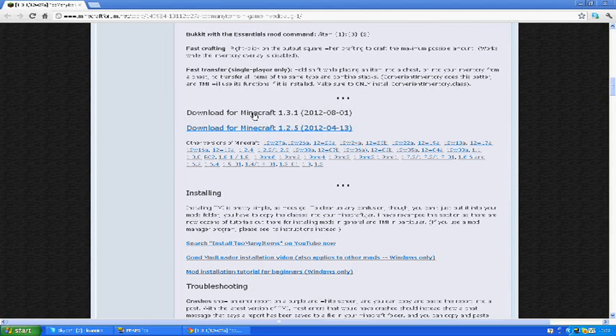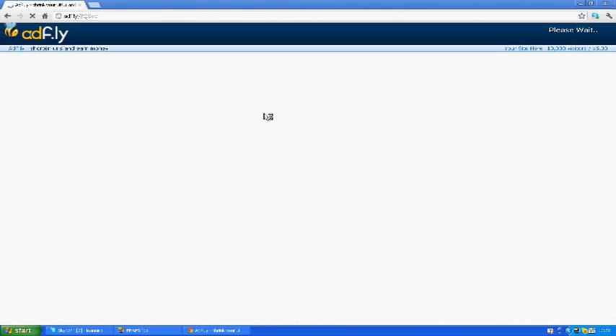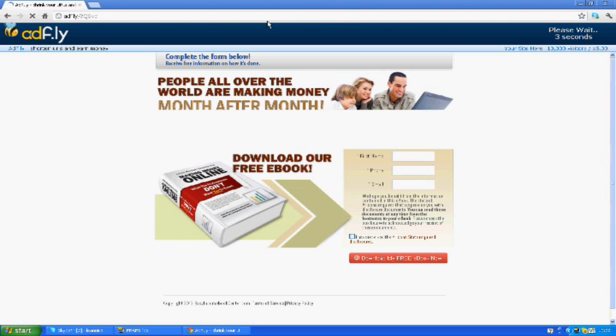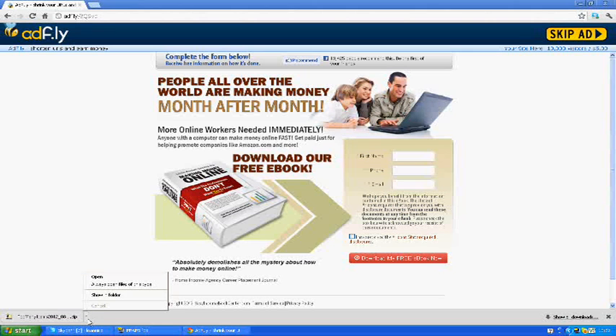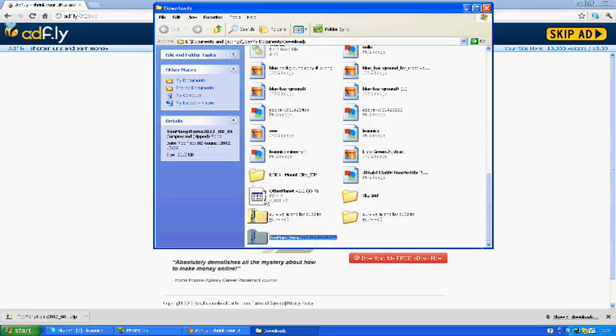Once you're on it you want to scroll down, and you'll see two options. You want to go to the one you need, so for 1.3.1 go ahead and click on that. It will redirect you — please wait — then skip the ad and it will download the file.